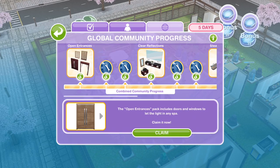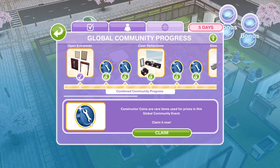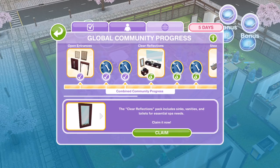The first thing that we win as a community is the Open Entrances Pack, which includes doors and windows to let the light into any spa. You have to go ahead and claim your prize. Congratulations — the Global Sims Freeplay Community has unlocked the Open Entrances Pack together. You can find the new spa-themed doors and windows inside the home store. As we go along the bar you can also collect some constructor coins, which are helpful in your own personal progress.